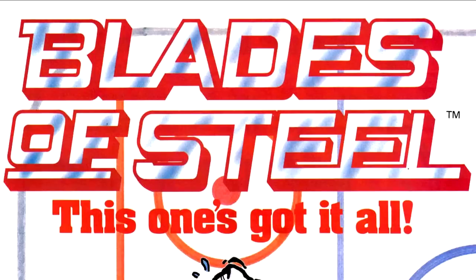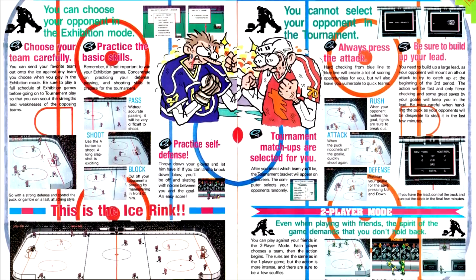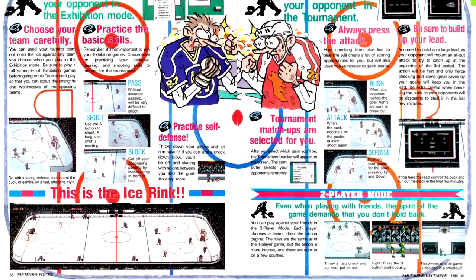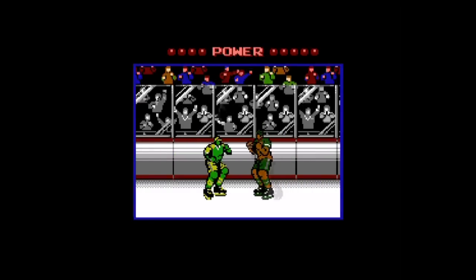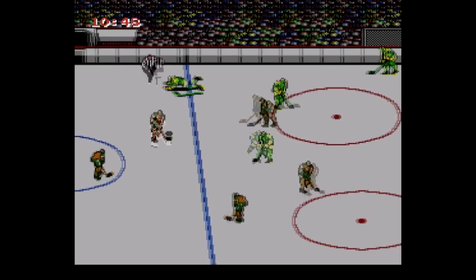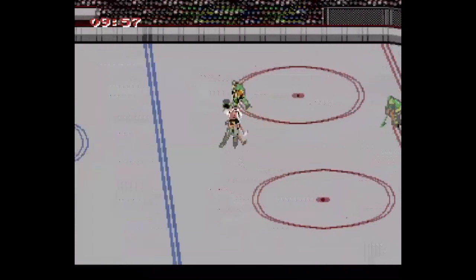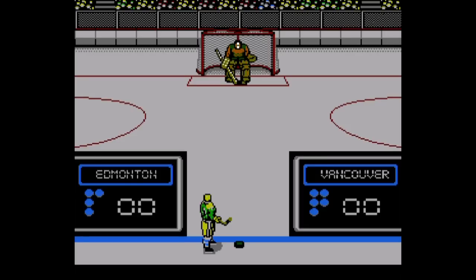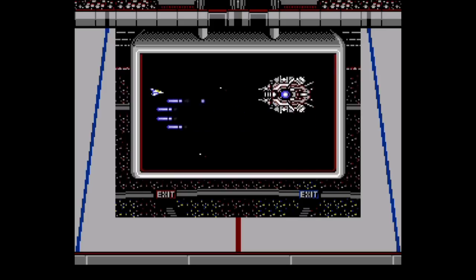On the sports front, we have Blades of Steel from Konami, meeting our two Konami game quota for this issue. We have a rundown of all eight teams in the game as well as the three gameplay modes: Exhibition, Tournament, and Two Player. Blades of Steel is, almost surprisingly to me, the best hockey game I've ever played. Controls are great and really simple — passing is a one-button thing. You hit the pass button and it sends the puck to the nearest player on your team in the direction you're facing. Shooting is just as easy, and the game even puts a little helpful arrow on the goal to tell you where you're aiming. The game also puts little mini-games in there for shootouts and fights, and during the intermission it has a little Gradius mini-game along with ads for other Konami games.